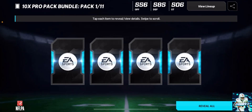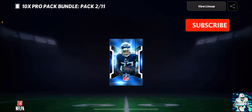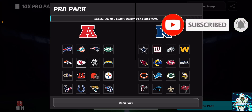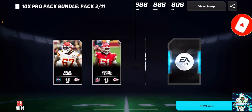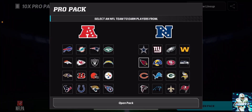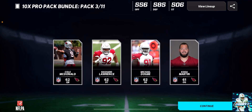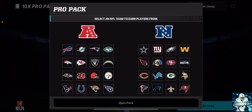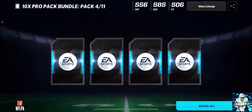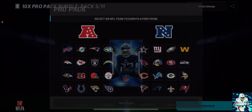Let's choose the Rams first — I feel like the Rams have some pretty good players. First pack, we don't really get anything that good. We get a 65 there, that's not bad — 65s are probably the best things you can pull. Because there's no auction house this year where you can resell and buy more Pro Packs if you get something good. Cole McDonald right there, nothing good. You're not guaranteed a 63-plus player — I believe you're guaranteed a 62 maybe.